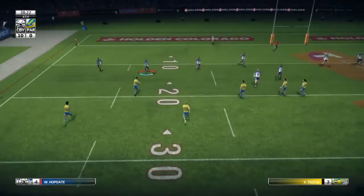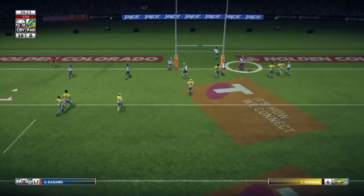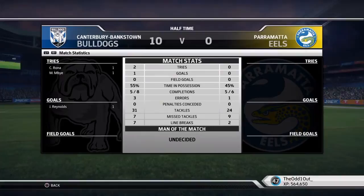Parramatta attacking with Moiroa — gets outside one and he's wrapped up on our 20. Long ball to Taotai, gets past one and he's taken 10 metres out. Last tackle for Para, they go to Norman who puts up a high ball — and it's taken nicely as we go into half time. We're up by 10 with tries to Rona and Mbi.